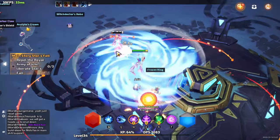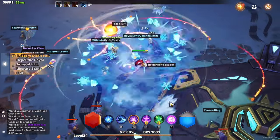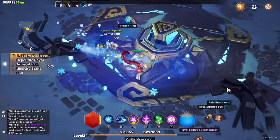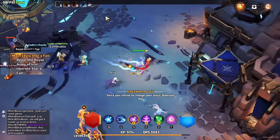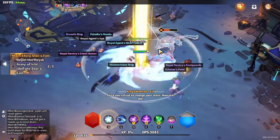Once you've got your pets equipped and you've found some mobs — the problem with story mode is the mobs are quite spread out until you get to end game, and then you can just blitz it. But like I said, I'm level 44 now, and it's so easy to get XP. You can just take your time and destroy everything.